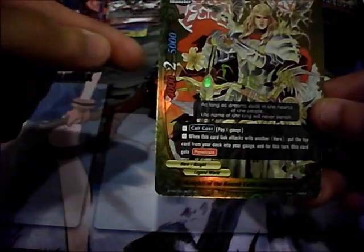Knights of the Round Table Gareth, and the foil is a double rare — Knights of the Round Table King Arthur! Size 2 monster, 4000 power, 5000 defense, 2 crit, pay 1 gauge to call. When this card link attacks with another hero, put the top card of your deck into your gauge and for this turn this card gets penetrate. Pretty good — first double rare!